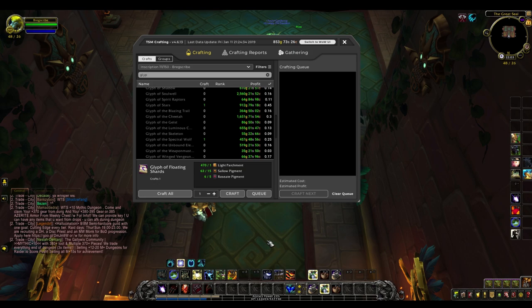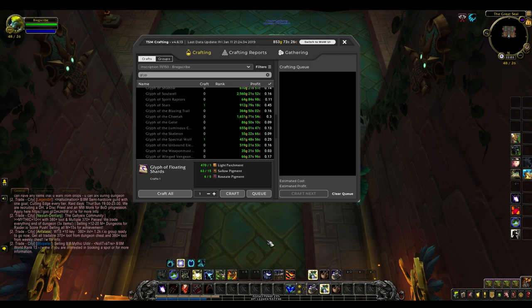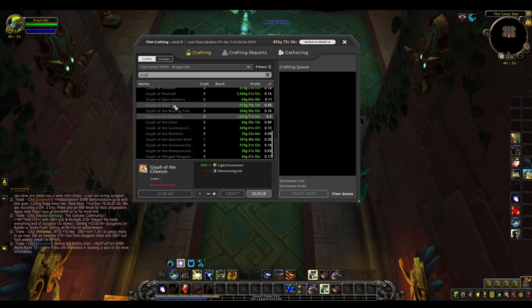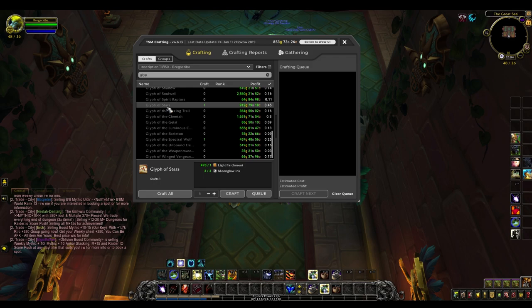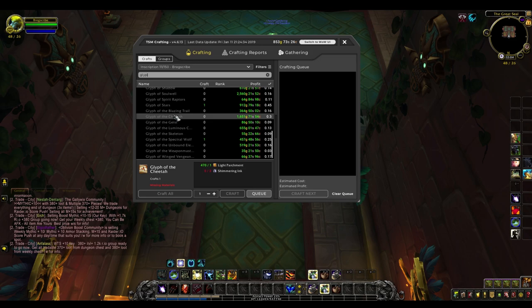The next group of items is glyphs. You'd be surprised how many people forget about some of these for steady gold making. Particular glyphs that change your appearance — especially travel forms or pets — sell really really well. Something like glyph of the cheetah or glyph of the stars, which changes the druid forms, sell crazily well. Glyph of the stars, which turns your moonkin into a starry normal figure, has a 0.45 sale rate — which is ridiculous — and usually makes one to two thousand gold profit on most servers.